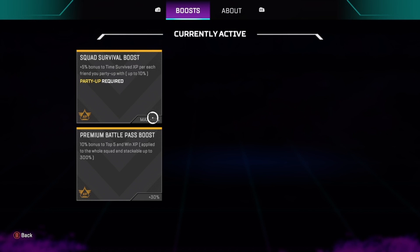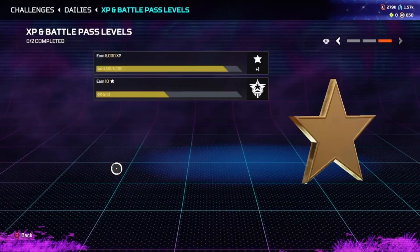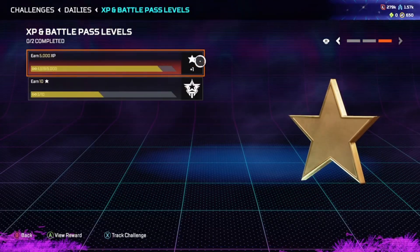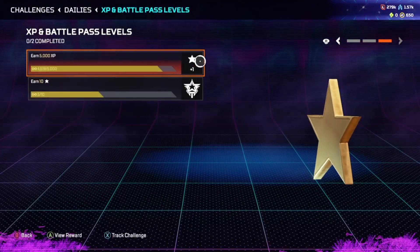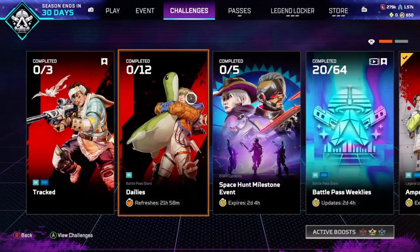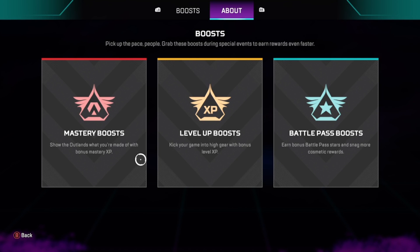One last thing I want to mention is there are also XP boosts from playing with pre-made squads, and also through the Battle Pass itself you get little XP boosts. Basically, the higher your level is on the Battle Pass, the more Battle Stars you're going to get, because it costs 5,000 XP to get one Battle Star. So if you're earning more XP, you're getting more Battle Stars and more level-ups. Don't worry if you are trailing behind a little bit, because the further you are in the Battle Pass, the more likely you are to get more stars the more you play.